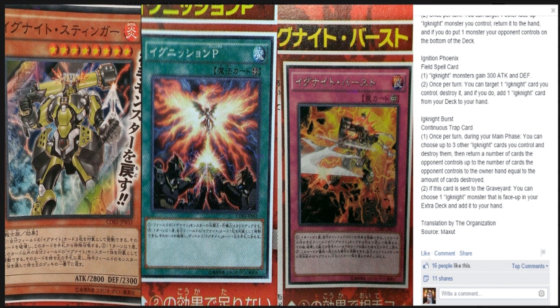If Ignite Burst is sent to the graveyard, you can target one Ignite monster that is face-up on your extra deck and add it to your hand. I actually like that — it's not bad. I just wanted to re-read that one last time to be accurate, and I don't want to rush through everything. Let me know what you guys think about this and I'm out of here.